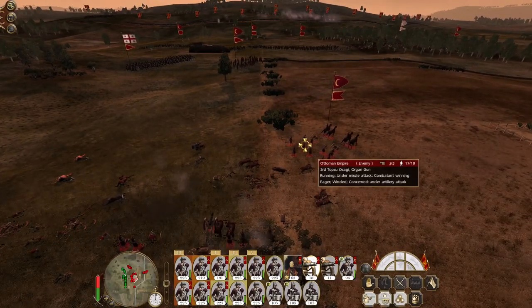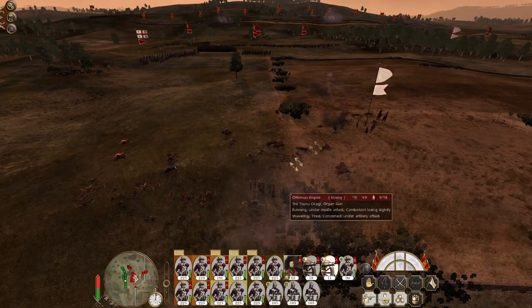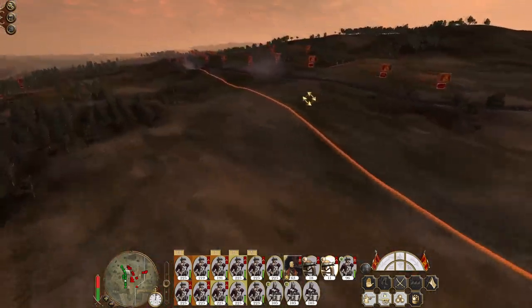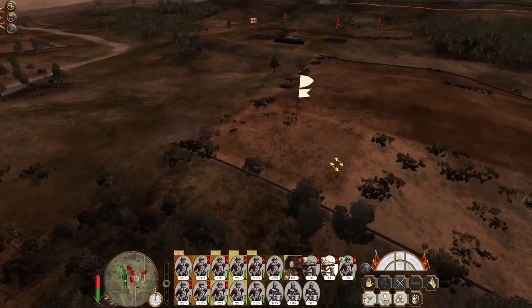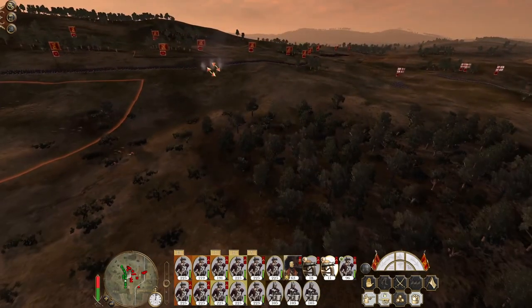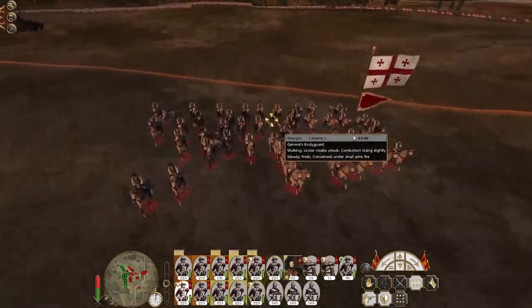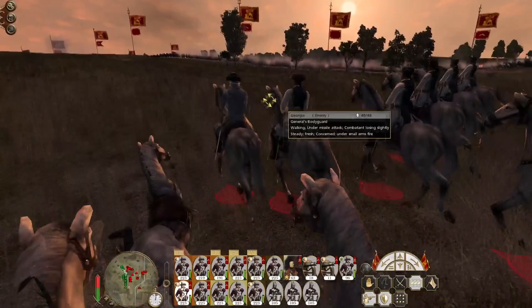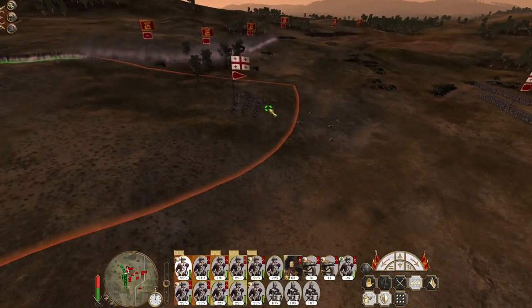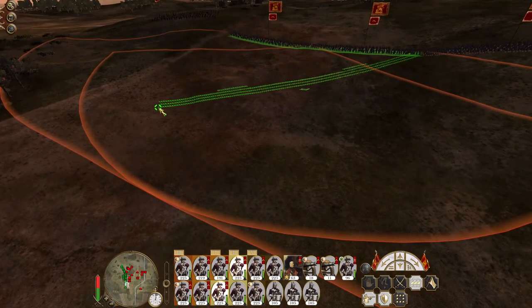This team hasn't fired yet - wrong team, aim at me. The Georgians are advancing. Those gunners are routing - great! Switch cannons to shot to get ready even though they're out of range. The general's bodyguards are being engaged by our troops - shoot him out of his saddle. Let's fold these two units in.